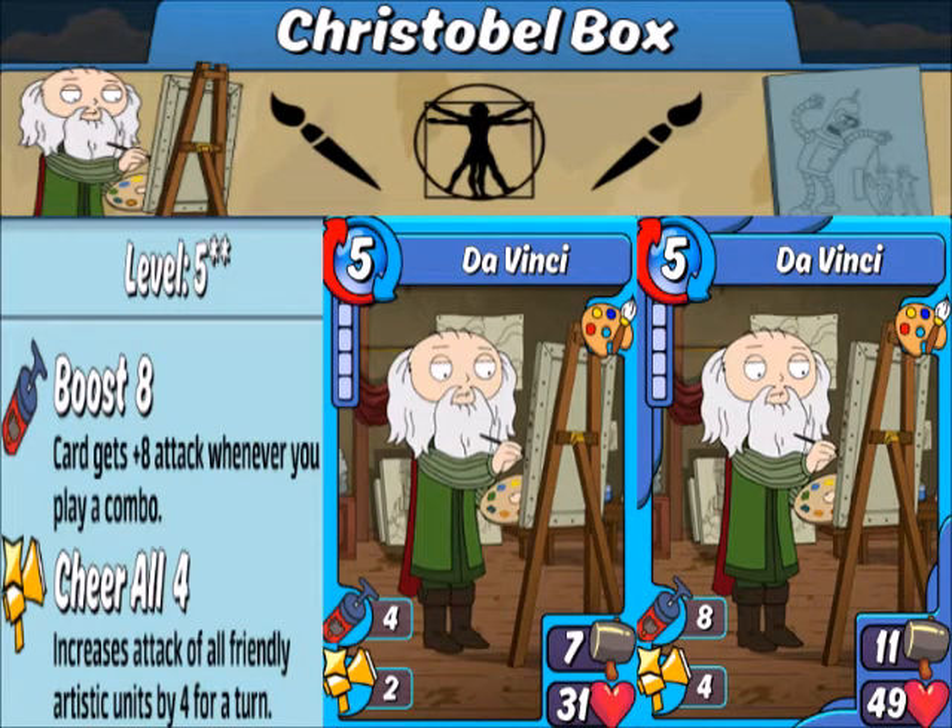Our next epic pre-combo is Da Vinci, which actually also has really high health — the same exact number, if you take a look. But this one has boost and cheer all for Artistic. So if you get it and want to use it, you're definitely going to want to put it out as early as possible.